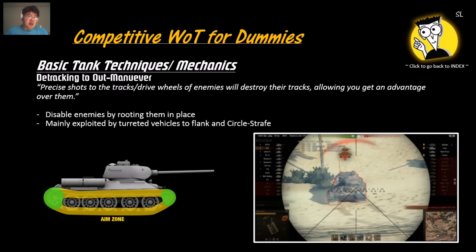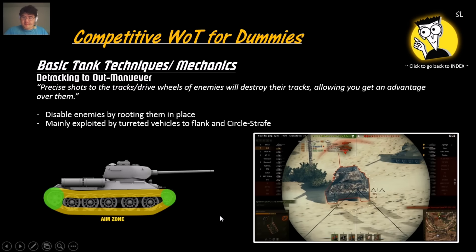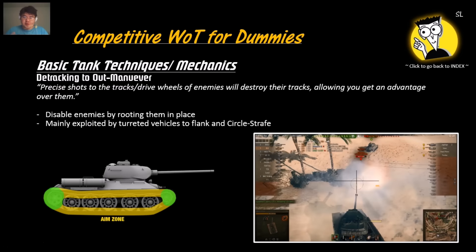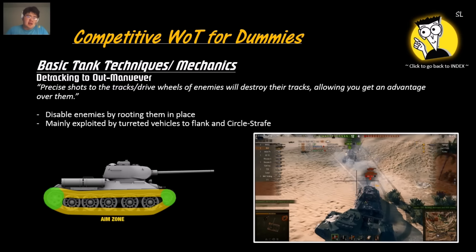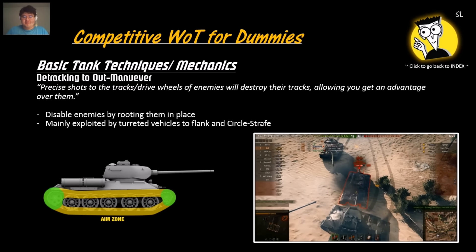Detracking to outmaneuver: many vehicles have slow traverse, and it's much easier to deal with them if their tracks are blown off and they can only traverse the turret or not traverse at all. Shoot at the drive wheels as the main weak spot to detrack, or at the road wheels for more reliability. In the example, shooting the Jagdtiger's tracks disables it, allowing you to easily outmaneuver to the back with a teammate's help.